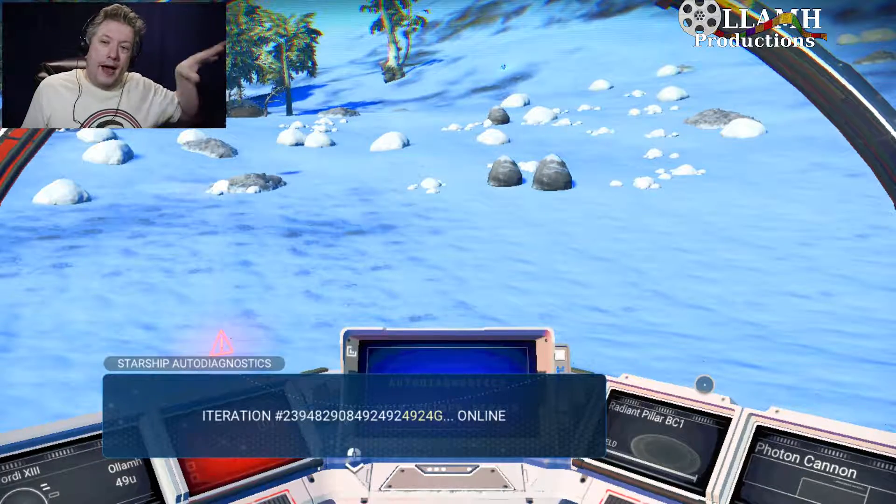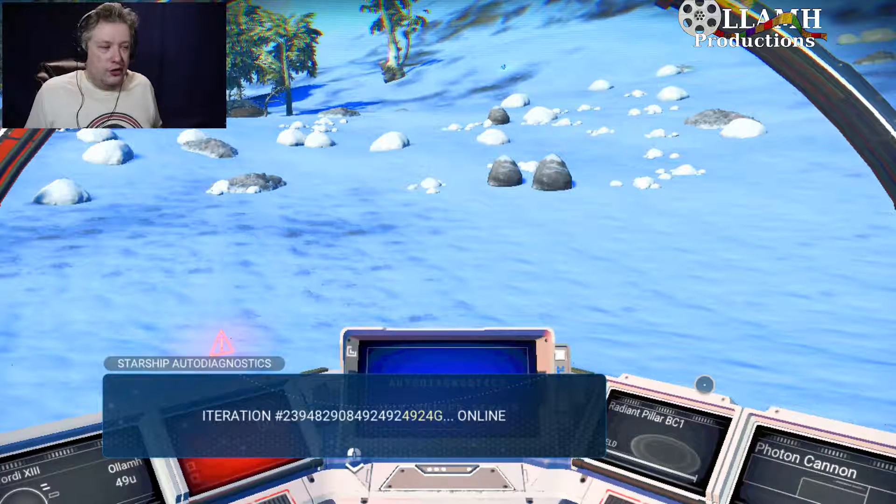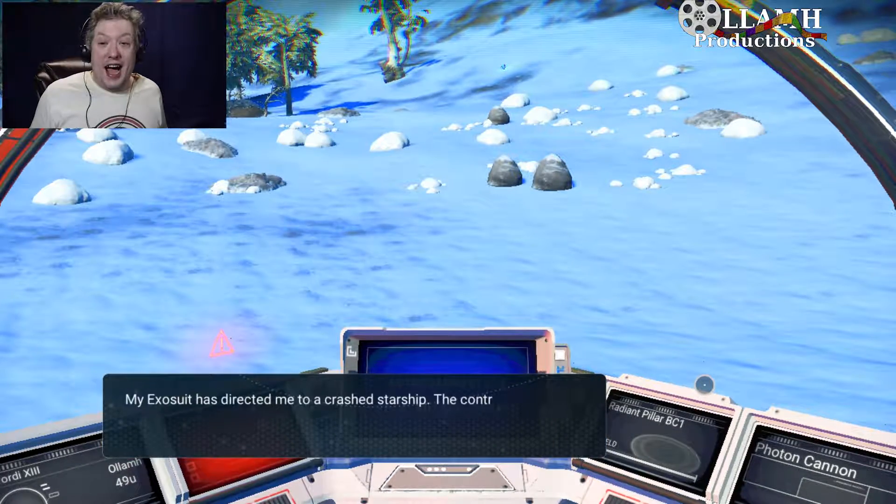Getting in the ship will help recharge our hazard shield. Atlas connection intermittent, launch thrusters offline, pulse engine offline - that's not great.